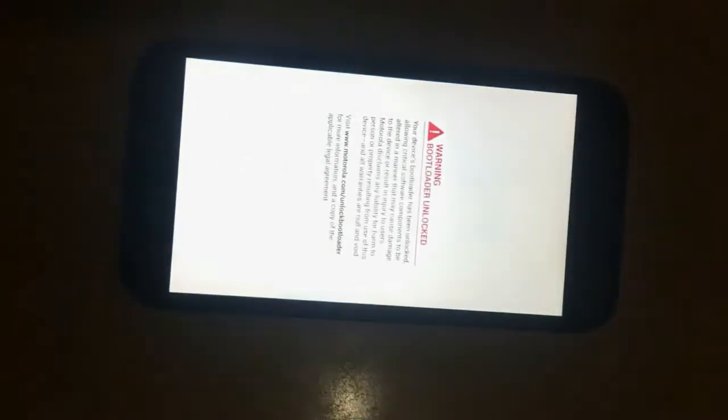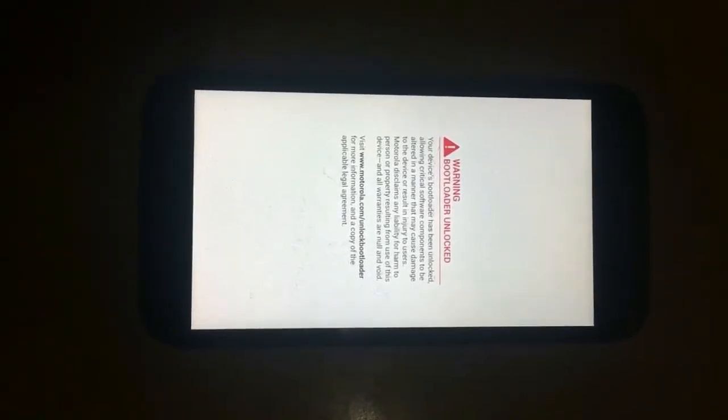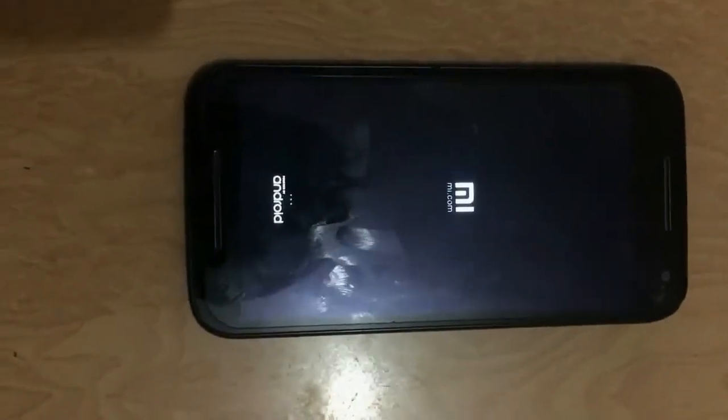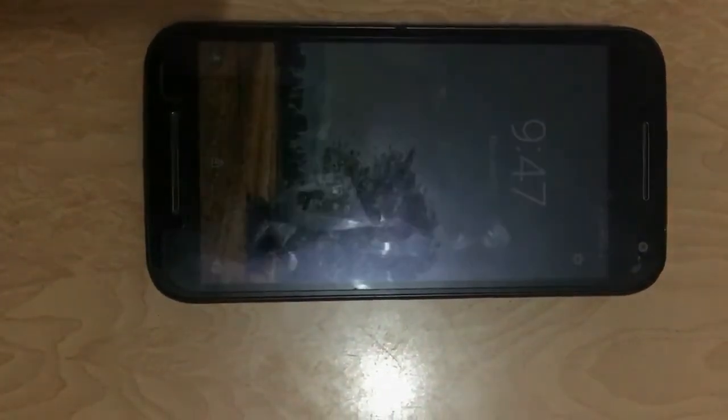After rebooting your phone or turning it on from power-off mode, you will see on the lock screen there is only a single signal bar showing for SIM one only, even though you have two SIMs inserted, or sometimes it will show no SIM card even though both SIMs are inserted correctly.